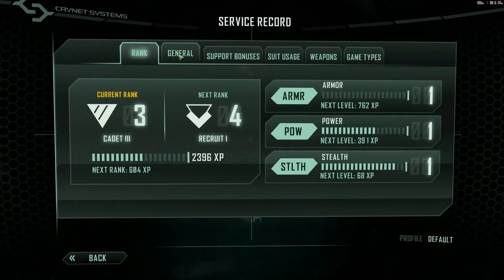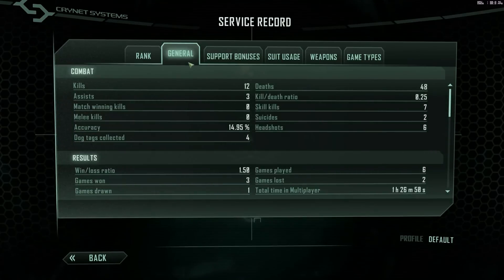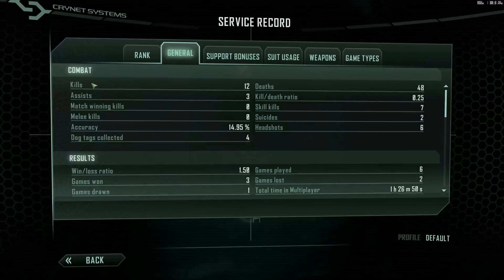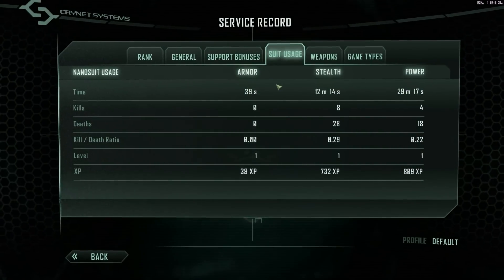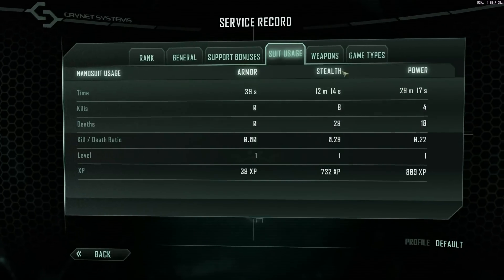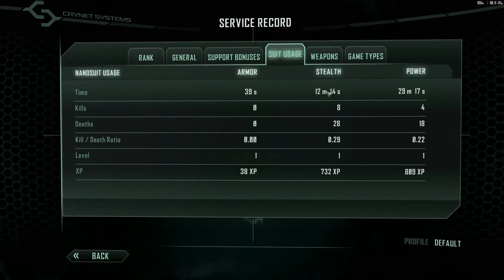The more kills you make, or the more objectives you complete, the quicker you gain experience points. Here's some general stuff — I have 12 kills, so not a whole lot, but I just started playing this. There's suit usage. There are different modes of the suit: there's armor mode, stealth mode, and power mode. You gain experience based on how you use your suit.